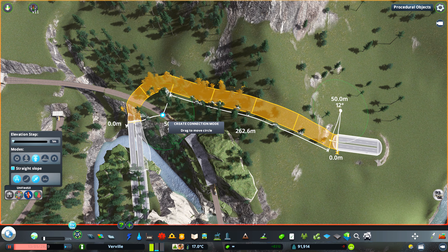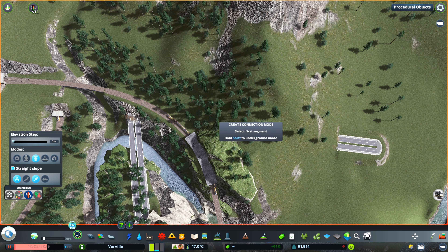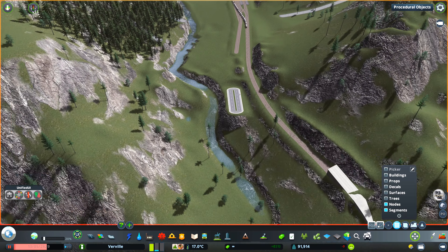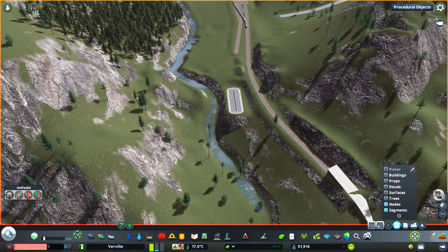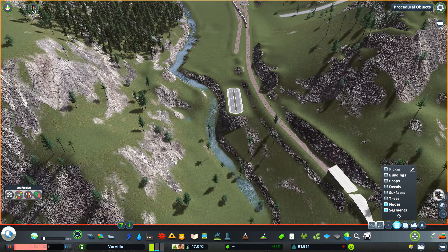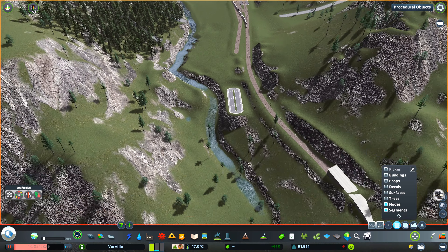I'm not going to lie — I'm quite happy that I removed CSUR because it's such a pain to use, especially in mountainous areas. A lot of the segments are not terrain-conforming, so you have to slap a terrain-conforming network underneath the highway as well. I wasn't too sad seeing the whole CSUR pack go. It was just really time-intensive to replace it across the whole map — and as of today, I'm still not completely finished beautifying all the intersections.